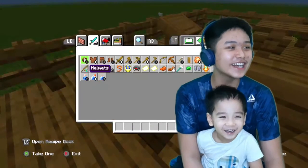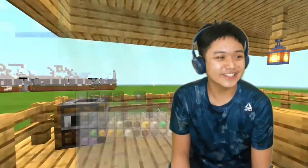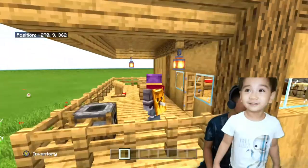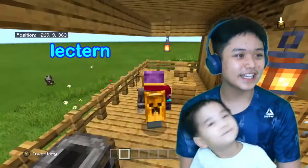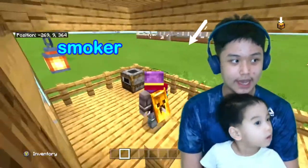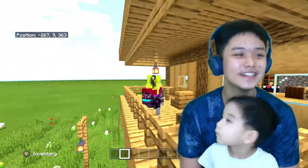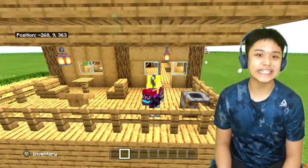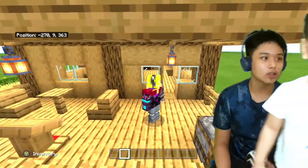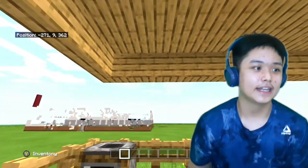Sorry about that — Jesse made me restart on my balcony. So this is the balcony with a lectern here and a smoker, since we don't want any fire in our house. There are two chairs and a table where people can actually relax. Anyway, we are going to do the tutorial next, so let's get to it.